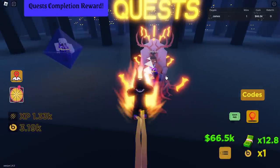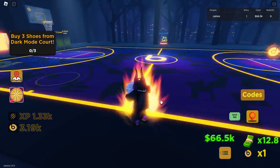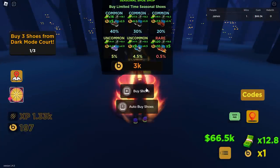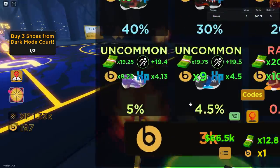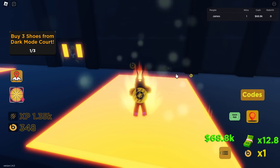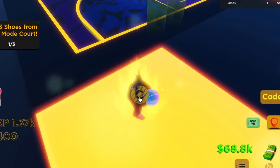The next quest is buy free shoes from the dark mode court. We need quite a lot of cash. The shoes shop is right across the court. You can press T to auto buy them. You don't have enough seasonal cash — wait, have I run out already? Oh, that's seasonal cash — a different currency. To get seasonal cash, you can score hoops, collect those orbs, or stay AFK. I got actual cash confused with seasonal cash. You could stand on these pads AFK and get points. I'll be back once I've collected more seasonal cash to buy more shoes.